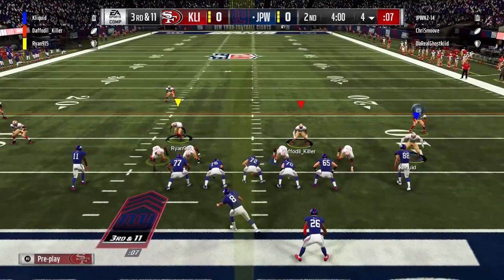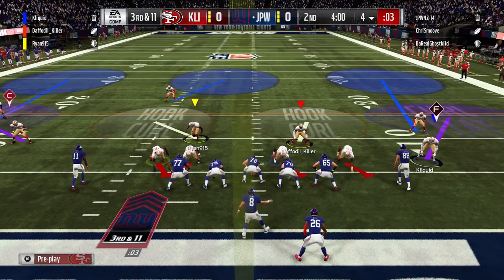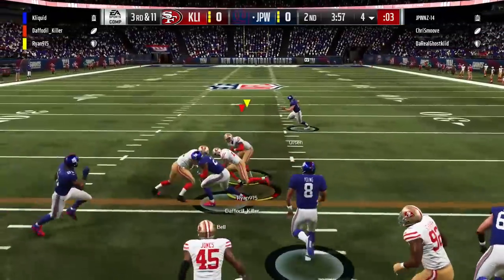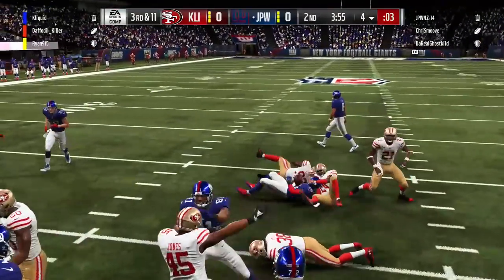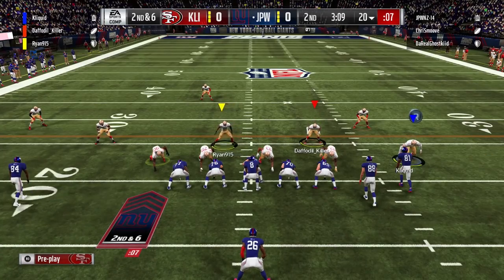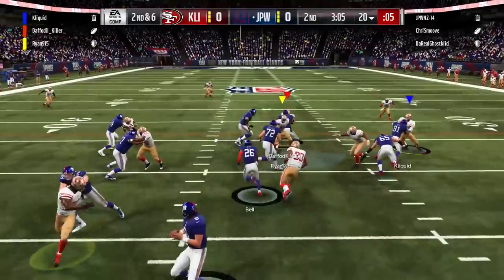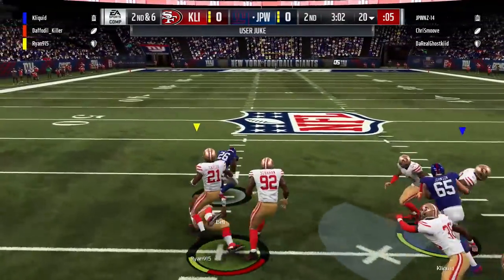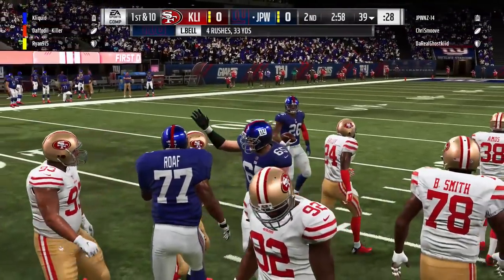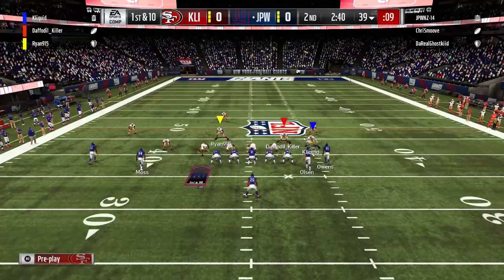Third and 11 here — this was one of the best play calls of the whole game. I have to give this one to Chris Smoove. He's setting us up, making it look like he's going to pass, and boom — he hits us with a draw play up the middle and picks up the first down on third and 11, basically from his own two-yard line. Super gutsy call there. Four rushes at this point, 33 yards for Le'Veon Bell — we usually do not get run on, so I have to hand it to him.